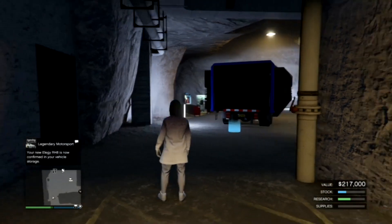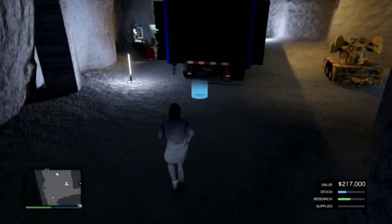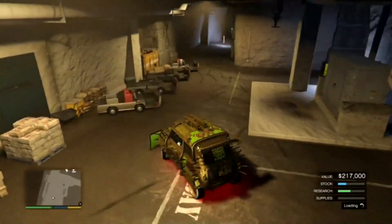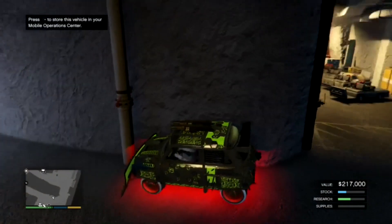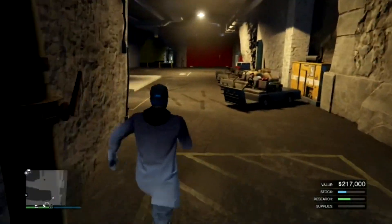Make sure the car that you want to be duplicating is stored in your MOC. Once you have all those things you can start the glitch. Walk over to your MOC and take out the car. Once you spawn in, drive right over and take a right until you're facing the wall, until you have the option on the top left to store the vehicle. Once you have that option, get out of your vehicle and run outside — exit the bunker.